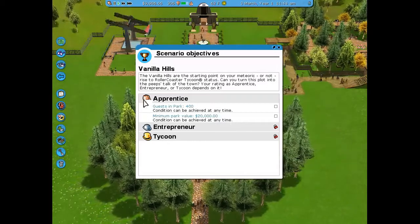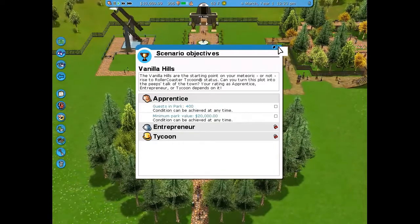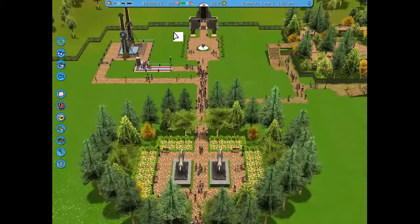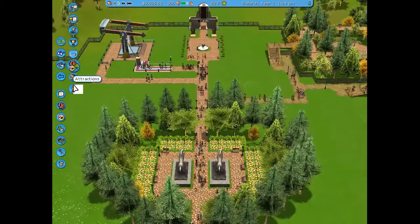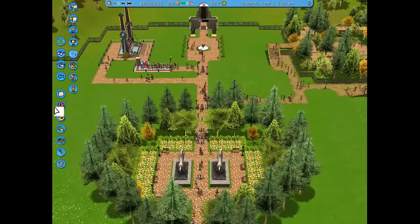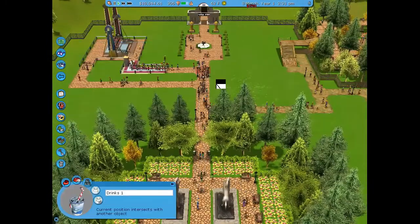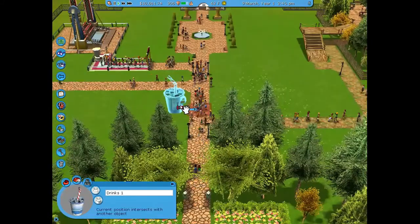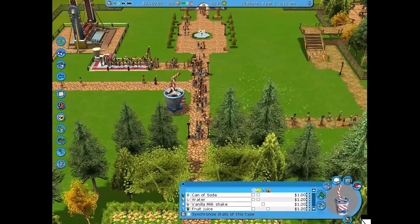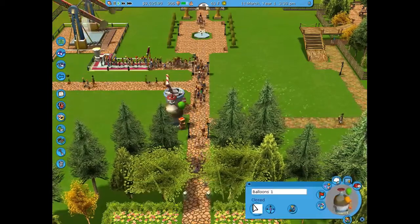Welcome back to Theme Park Wizard. For today's gaming video I decided to do a voiceover because I tried it with Zoom originally and the audio was terrible. We're starting off Vanilla Hills of the campaign here for Roller Coaster Tycoon 3. If you like it, subscribe below and tell me if you want me to continue these types of videos.